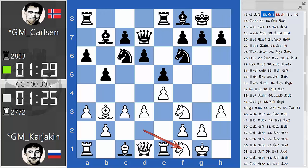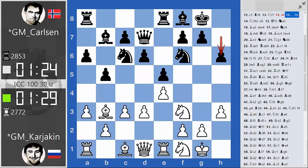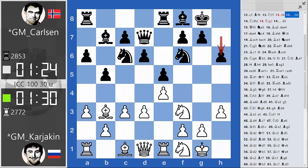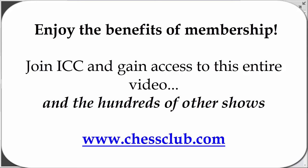But Karjakin played knight f1, and then very timidly, knight h2 — a move we did not really appreciate. We wanted white to go knight g3 or maybe even knight h4, trying in both cases to use the f5 square for white's pieces. White may still hope for an edge, but Karjakin plays it surprisingly timidly here in the early stages of the game, of course trying to build some attack on the kingside.